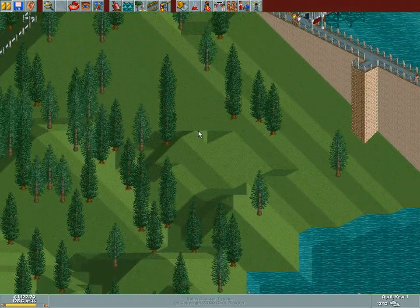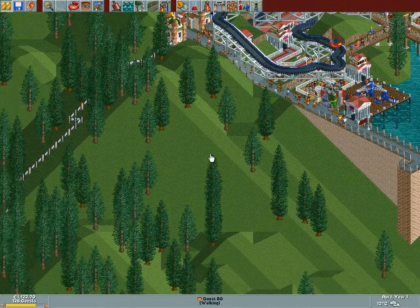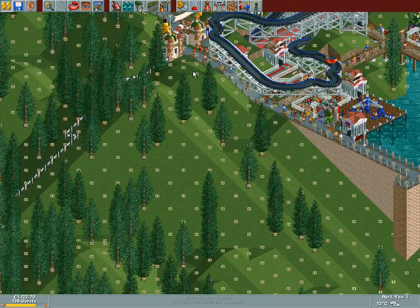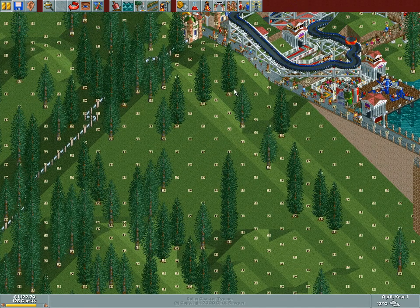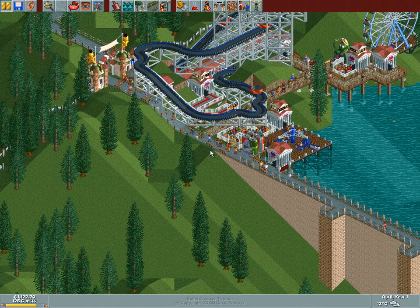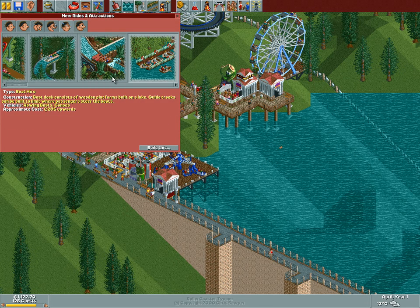However, what we could do if we run out of space is start building underground. Look at that - height 25, that is really really high. So if we were to run out of space, we could just start building stuff that's completely underground. Nice to have a plan for the future, but that's for the long-term stuff. For right now, we need to build some rides.